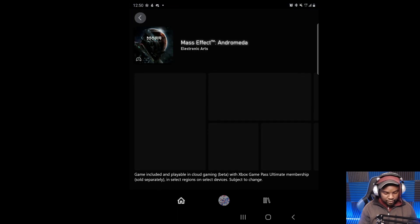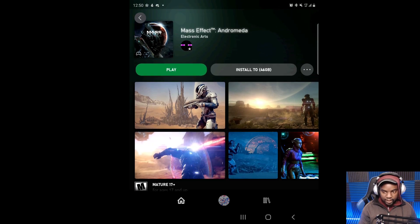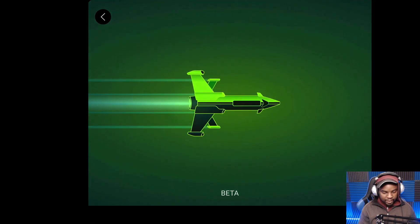The first game we're going to test out is Mass Effect: Andromeda. As you can see, we open it here and we can actually play it right here — so we're going to get right into that.